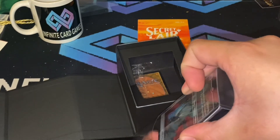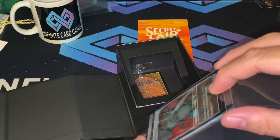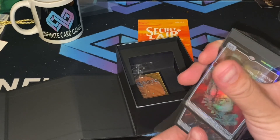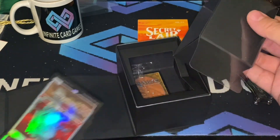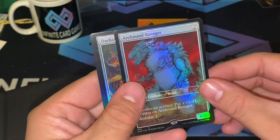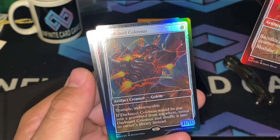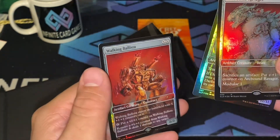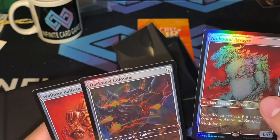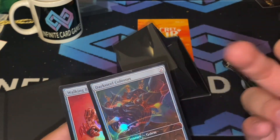Let me see if we can get them all out. There we go — got the Arcbound Ravager, Darksteel Colossus, and the Walking Ballista. There are some scuff marks there — oh yeah, there's definitely a line through there.